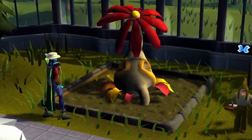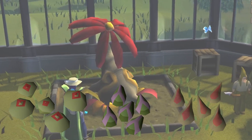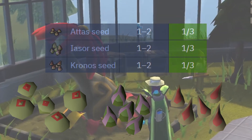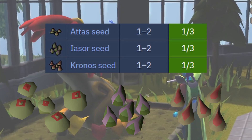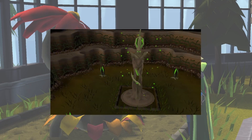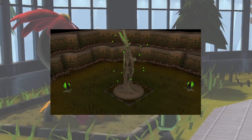What makes this patch so special is that you can only use three untradeable seeds on it: the Addis Seed, the Isor Seed, and the Crono Seed — all of which drop exclusively from the Sporotic Farming boss Spori at a drop rate of 1 out of 3, and which each provide a unique benefit to your other crops. If you have never killed a Spori before, don't worry — I have a guide on how to defeat it with mid-level gear that goes over all of the mechanics you need to know.